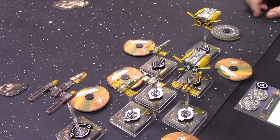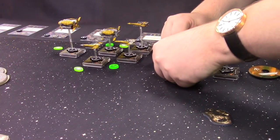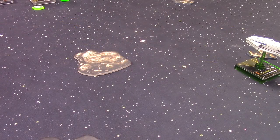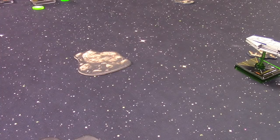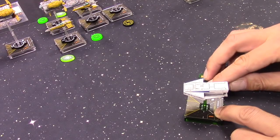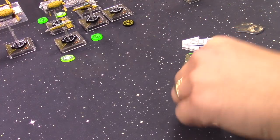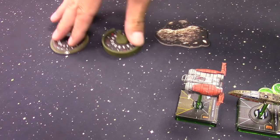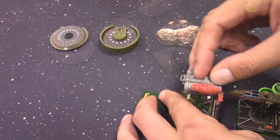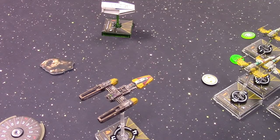Round 3: All initiative one ships go one forward and focus again. The Drone does a three bank left and barrel rolls right, trying to get in range for some damage. The Quad Jumper and HWK both go one forward and focus. Drea goes one forward, checks range to the Escape Craft before deciding her action.